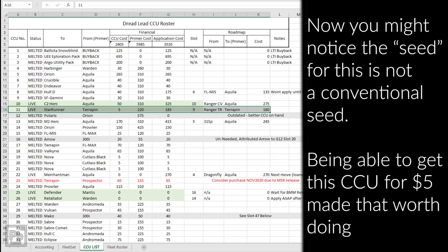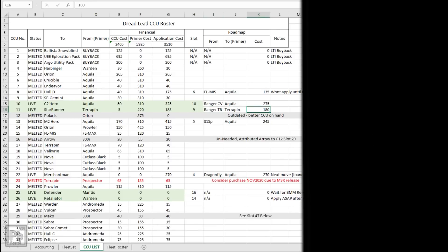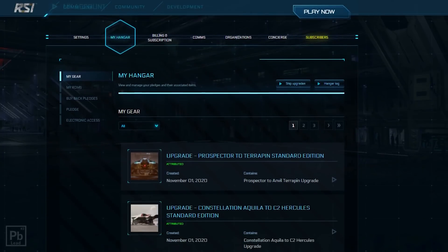The Terrapin costs $220. I have a Ranger TR, so I need to get that Ranger TR up to a Terrapin, which is going to cost me $180. What we're going to see here is a little different — let's go ahead and look into my hangar and see where some of this stuff is in real life. Here's the hangar screen we all have.